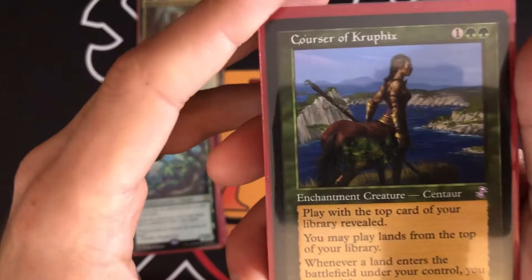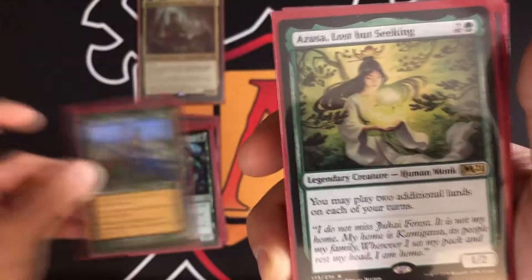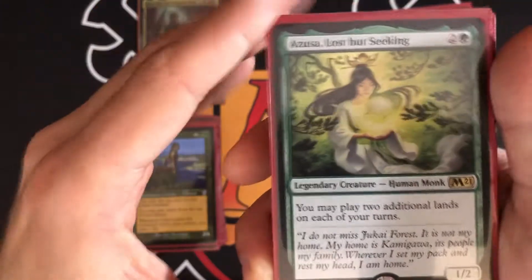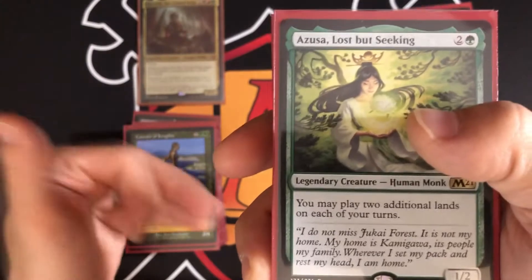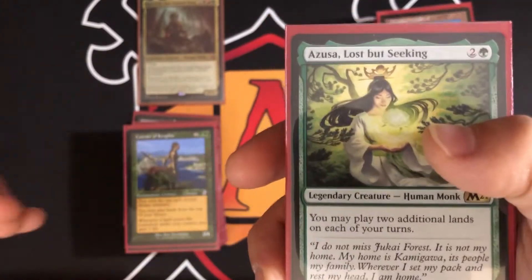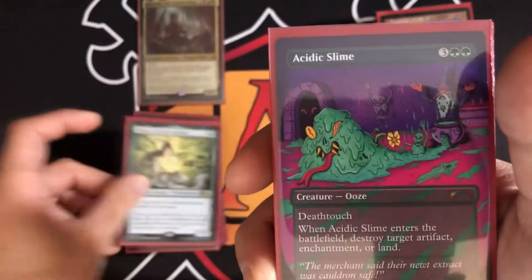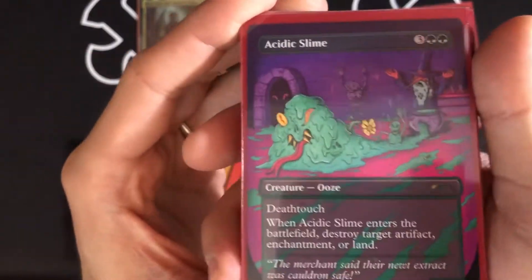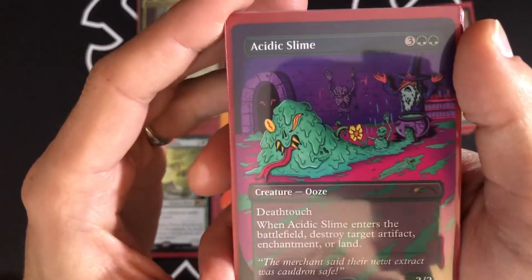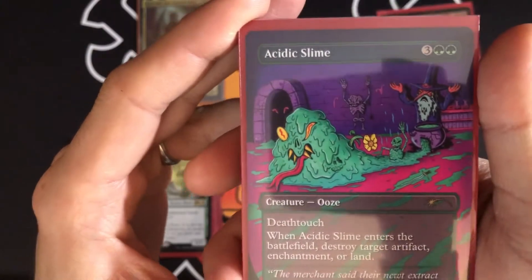Courser of Kruphix lets you play with the top card of your library revealed, and you may play lands from it. Whenever a land enters the battlefield under your control, you gain a life, so all those landfall triggers also become life gain. Azusa lets you play two additional lands on each of your turns. Stack these effects together and you're playing three or four lands a turn and then sacrificing them.